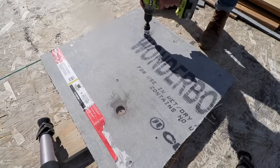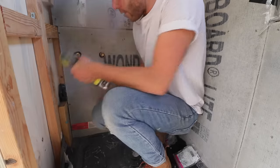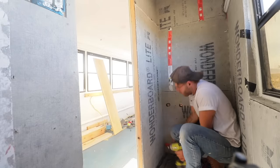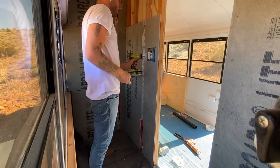Then I used another hole saw to drill matching holes in the cement board so everything could line up and I could install this piece just like all the others. A common tip I found online for installing Wonder Board is to start from the bottom and screw your way toward the top — that way the panel can lay as flat as possible.